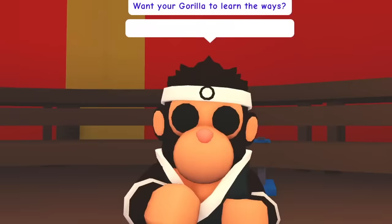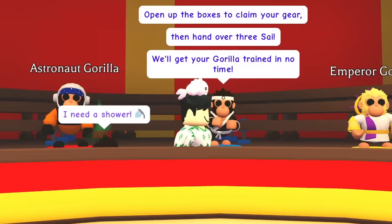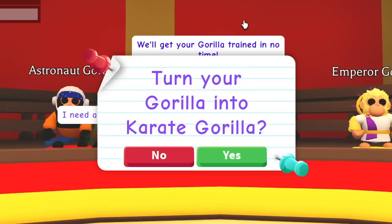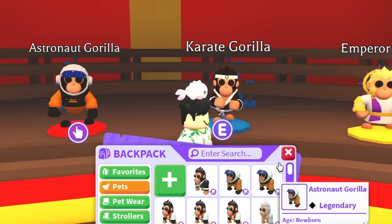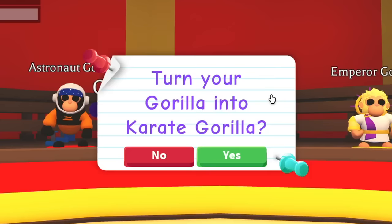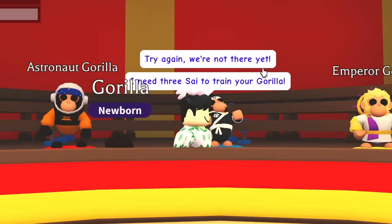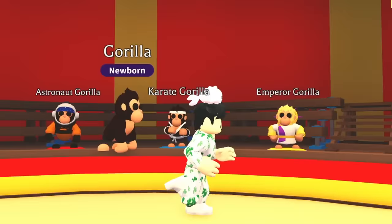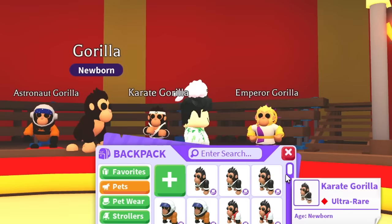Now for the Karate Gorilla — did we get enough? I feel like we got enough for a lot. The NPC says: 'Hand over three psi — we'll get your gorilla trained in no time.' We got a Karate Gorilla, which is an ultra rare. Let's equip it again — another Karate Gorilla, that's two. Can we go for three? Yes — three Karate Gorillas! Can we go for four? We have one of the items but we're not close, so we end with three Karate Gorillas, two Astronaut Gorillas, and three Chef Gorillas.